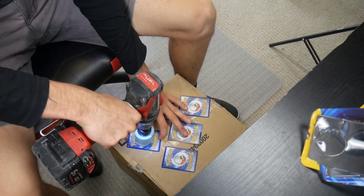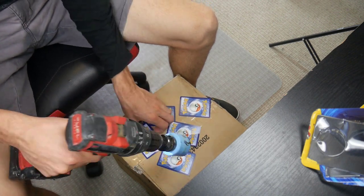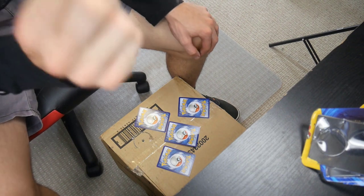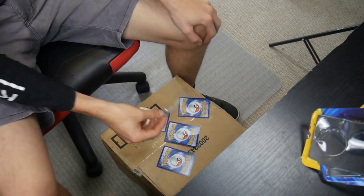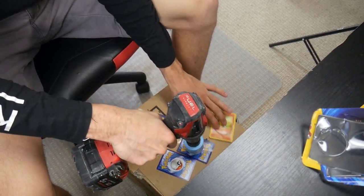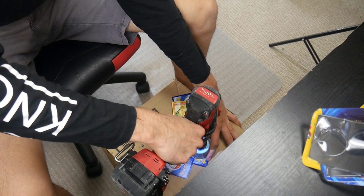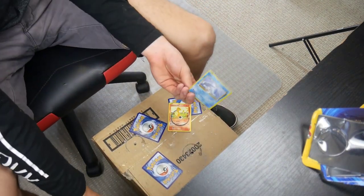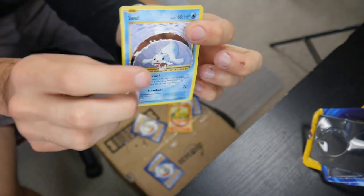So this is the first one. That is the first one — it is a Charmander with a nice hole in it. Okay, cool. So Charmander — that's fine. Let's do what we were originally doing. I could probably do these all at the same time, to be honest. What's the next card? We have a Seel, with a nice hole in the middle.